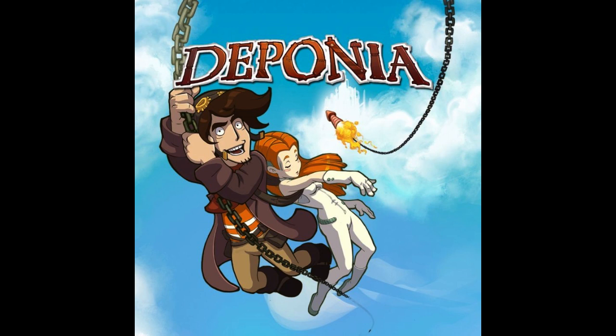Eventually you find out the Organons, after you reveal Cletus's duplicitous nature, are willing to help you continue the ruse of being Cletus and send you up to the ship with Goal to Elysium. But Rufus wants to leave Deponia and doesn't want to see anything happen to the people there. He's actually honest with Goal, which upsets her, and then everything gets turned on its head — Cletus turns the tables on him.